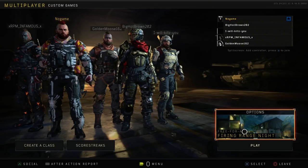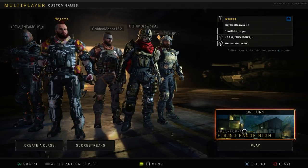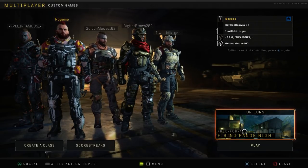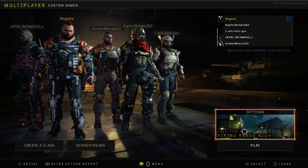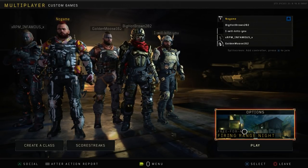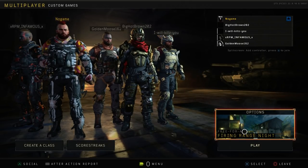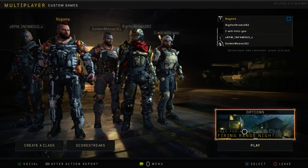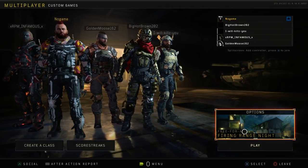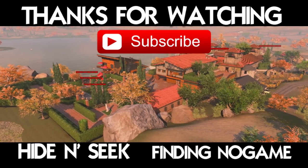Sadly guys, that's gonna be the end of today's episode. I really hope you enjoyed this episode of Black Ops 4 Hide and Seek. It was insane seeing Big Hop Brown, I Will Kills You, and Golden Moose going into those amazing glitch spots on Hacienda — that's why I love going to that map. Tell me in the comments who you think had the best spot. If you enjoyed today's video, smash that like button and I will see you in the next episode. My name is No Game — later!